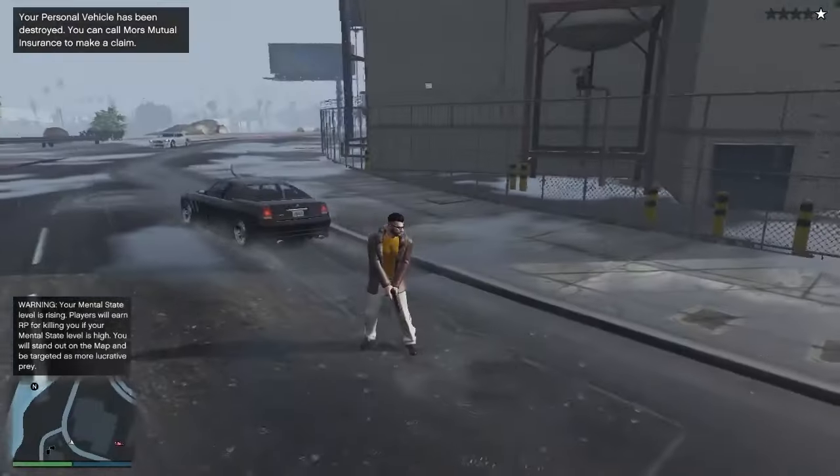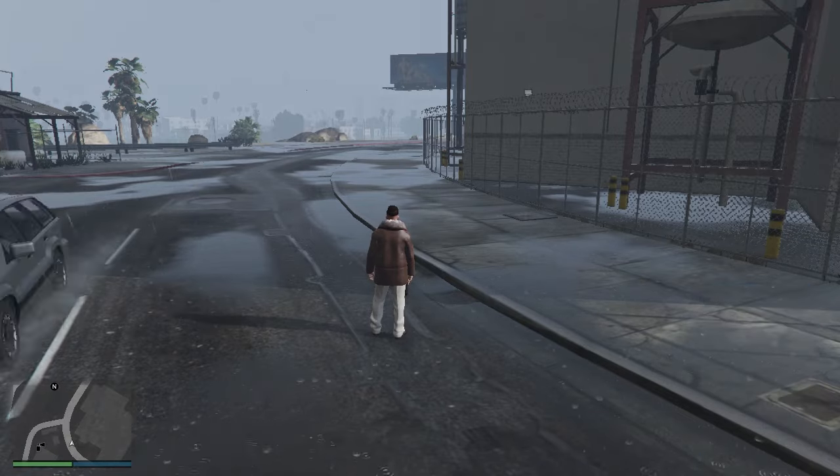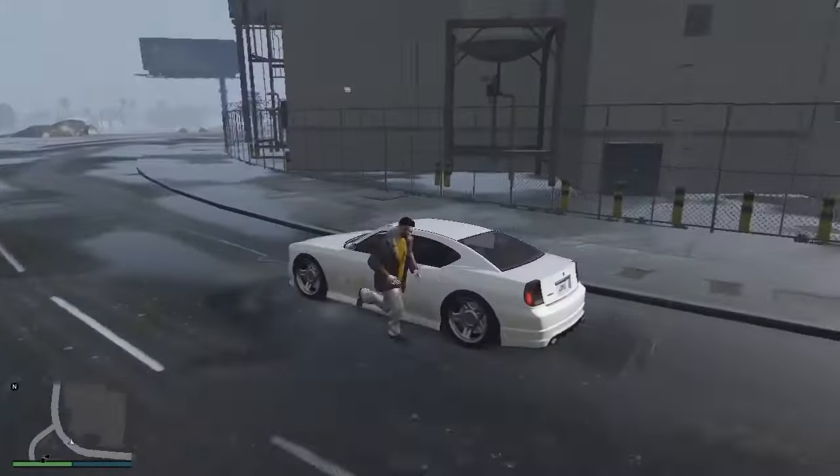After destroying the vehicle, you will get a wanted level. Call Lester to remove it. After the police are gone, steal an NPC car to get back to your garage.